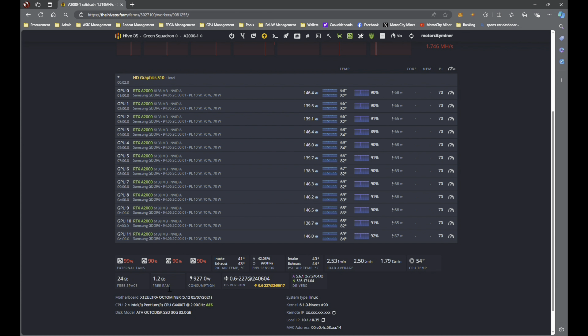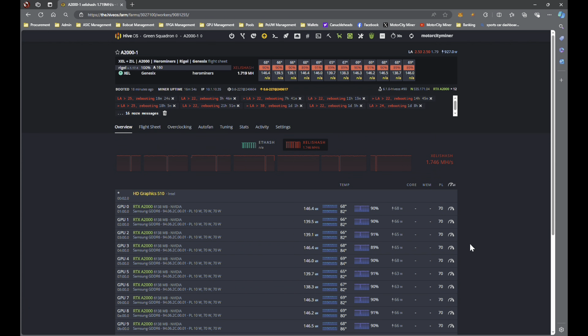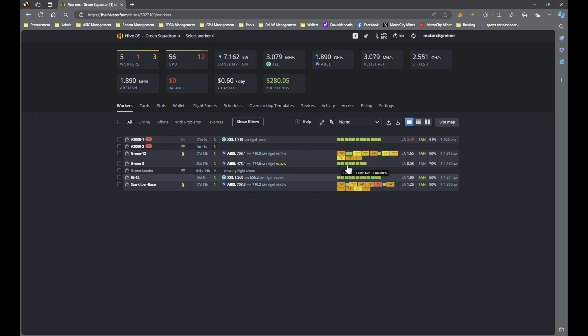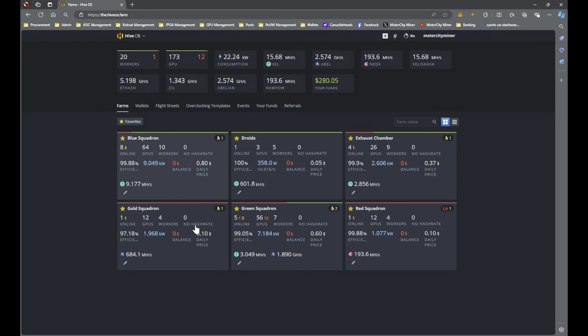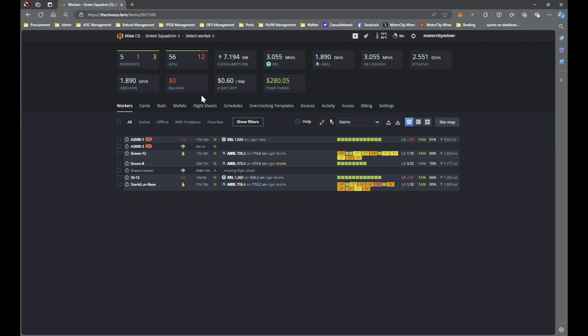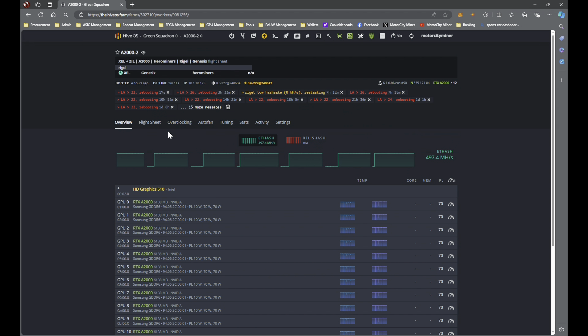I'm moving from the four gigabyte sticks up to a 16 gigabyte stick and we'll see if that works. Otherwise these A2000 rigs are doing great — such low wattage and so efficient on most algorithms, they are one of my favorites by far. I haven't fully reorganized all these rigs to their proper rooms yet, so not all the Green Squadron rigs are actually in the Green Squadron room — I need to do some updates there as we go.